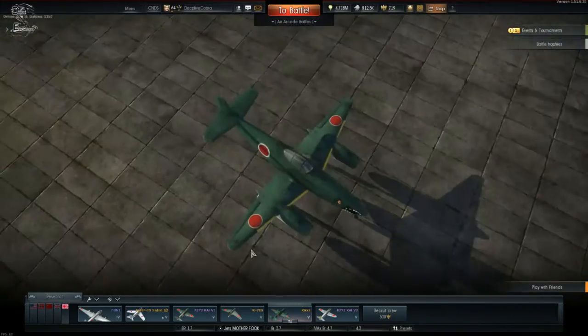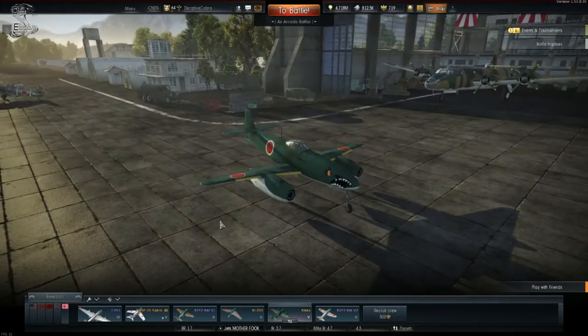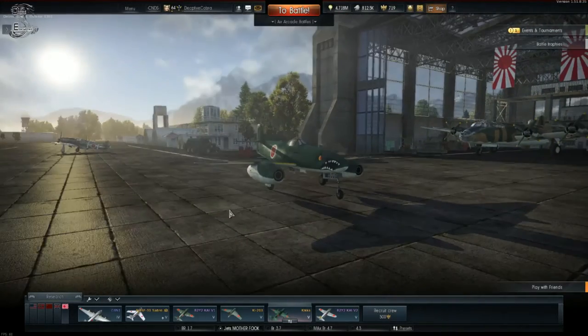Hi guys, what is up? It is your boy Deceptive Cobra here, and today we're going to be taking a look at the rank five Kika, which is a Japanese jet fighter.